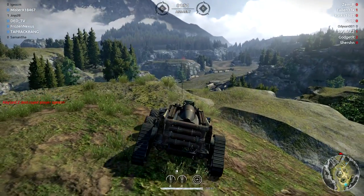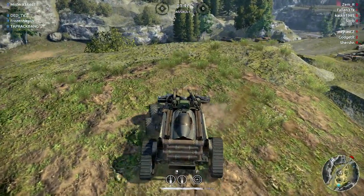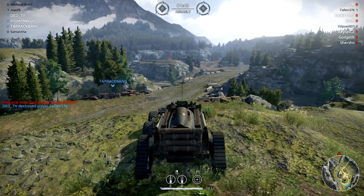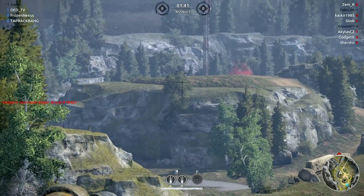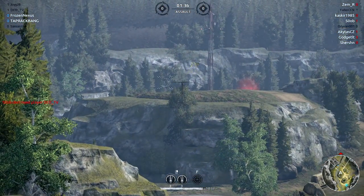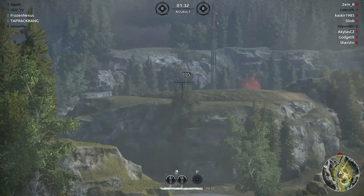Anyway, without further ado, this is Crossout 0.3.5. They start out with the general statement saying this update will excite our players with a lot of changes. We added a new decor and a mysterious heist map, we significantly improved shadow performance, and we also added the ability to disassemble a vehicle with a single mouse click.